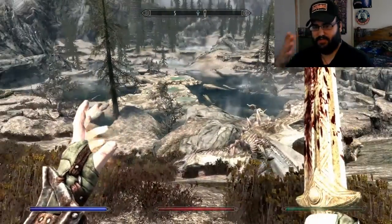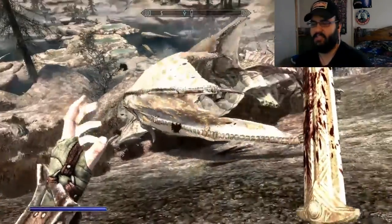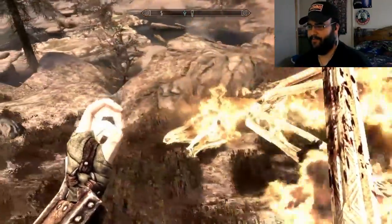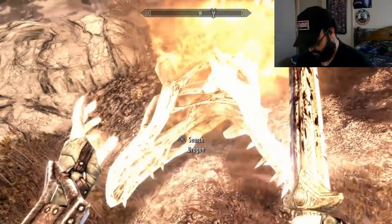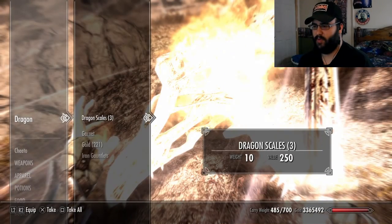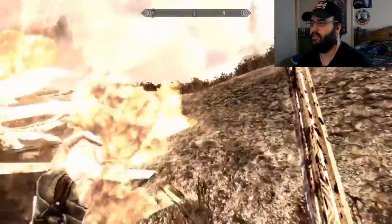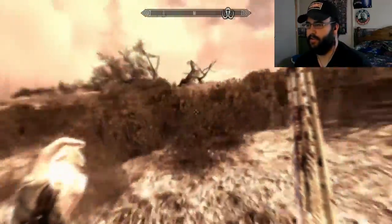This is probably like the first normal dragon I've faced. Most of them are legendary and ancient and frost. Wow. Rest in peace my brother. Let's see what we got — 221 gold, iron gauntlets. You can use that for our journey.